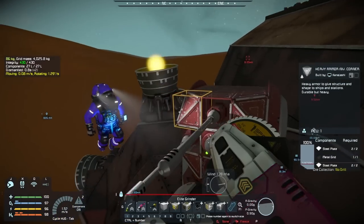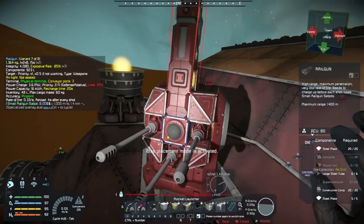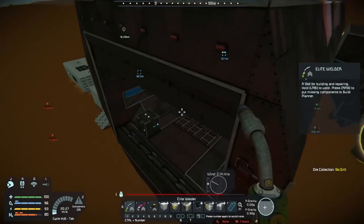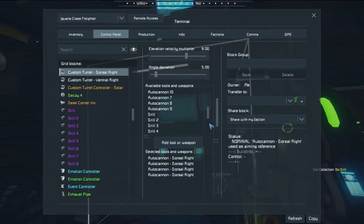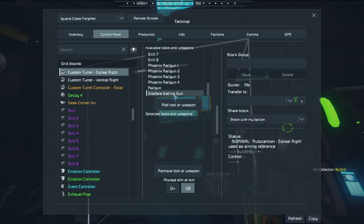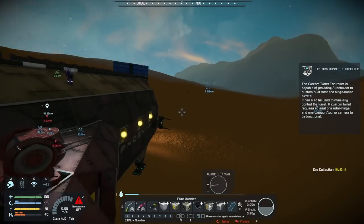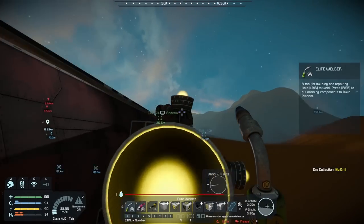Let me get those auto cannons off and put that warfare gatling on — taking control of the turret again. Oh no, it's firing straight too. So the gatlings are fine actually — I guess some of the autos are just having trouble. For some reason the auto cannons are being weird.